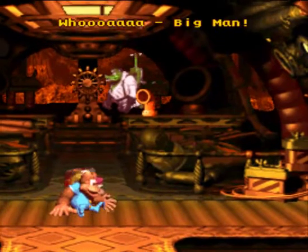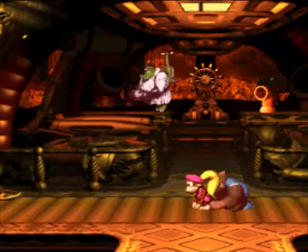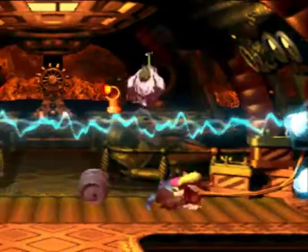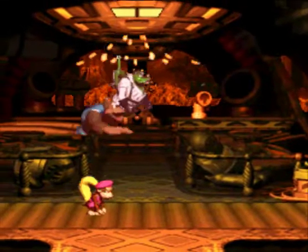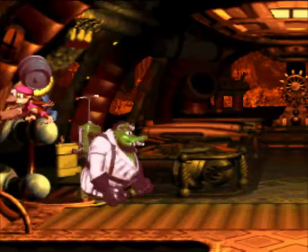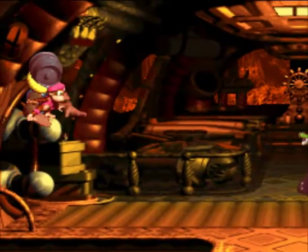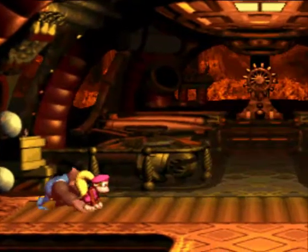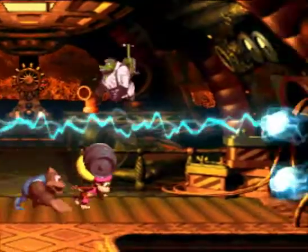So we're fighting K. Rool for a second time, and like I said, it's definitely more difficult than before. Basically, you throw the barrel into that sucky vacuum thingy on the ceiling and time it right to hit him — except for in this part, where you can just throw it directly at him. That's three hits; he takes a total of nine hits, and the first two thirds of the battle are actually very easy.